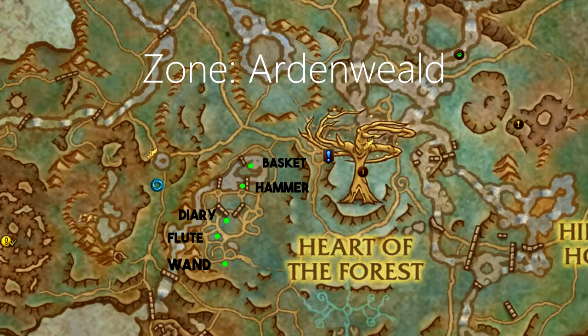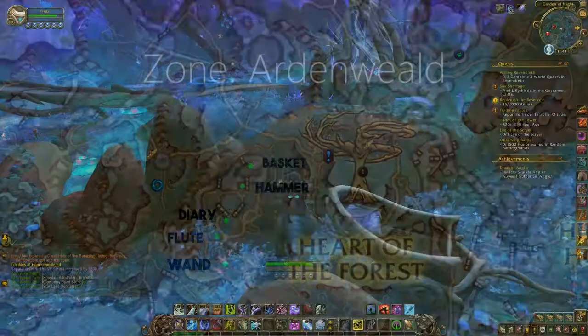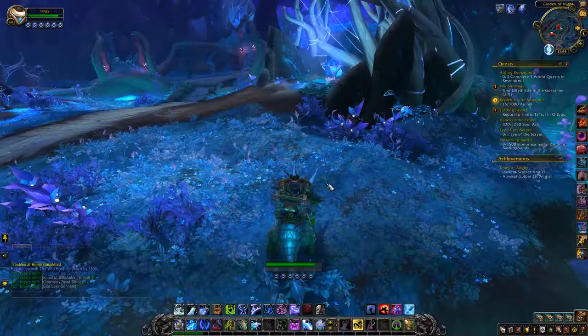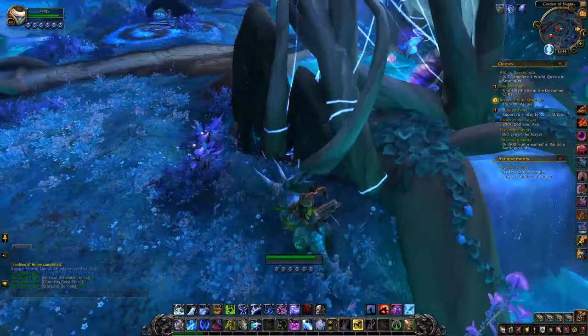So this is a little map on where you're going to need to go, and it might be good to reference this. We're going to start off here at the basket, and what we're going to be doing is looking around this little crescent pool — it should be around the rim of it.